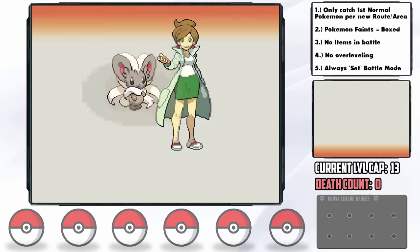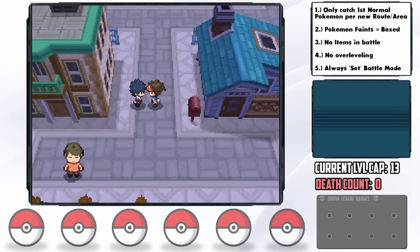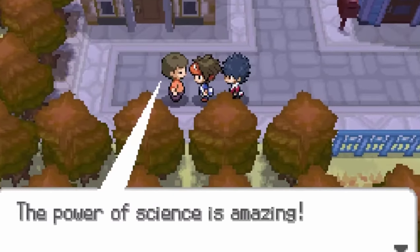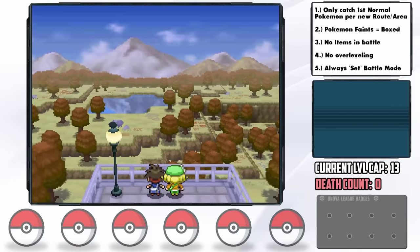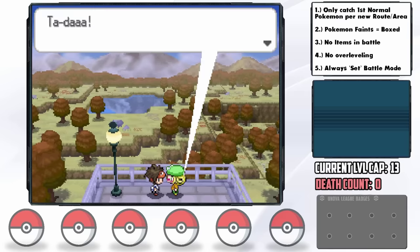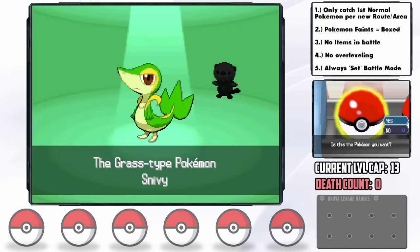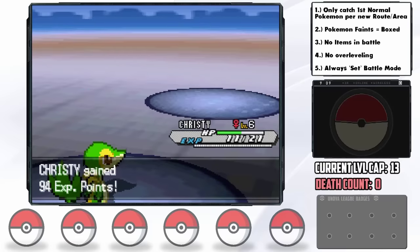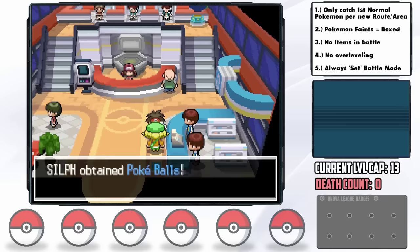Our rival Hugh starts flipping out saying we need to find a girl named Bianca. It's autumn in the game, and it's gorgeous. Bianca offers us a starter Pokemon — none of them are Normal-type, so I take Snivy, which gives Hugh Tepig who eventually gets the Fighting type — arguably our hardest challenge. After beating Hugh, we head to the Pokemon Center where Bianca gives us some Pokeballs, officially starting our run. Our mom also gives us running shoes.